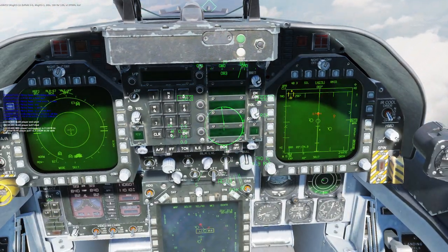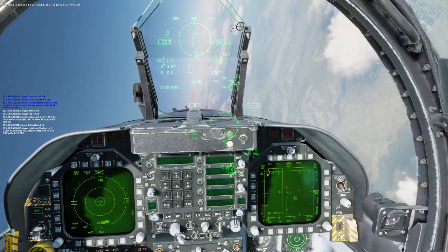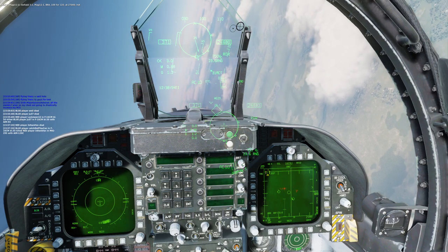Enfield 3-2, Magic 1-1, brah, 1-0-8, for 1-120, at 27,000 feet.